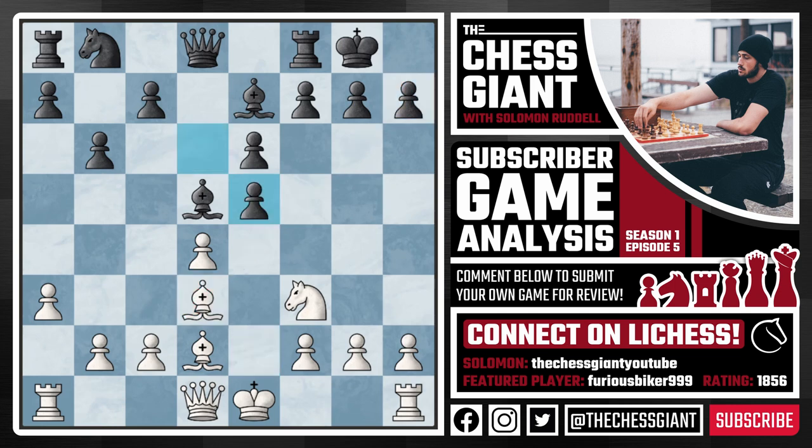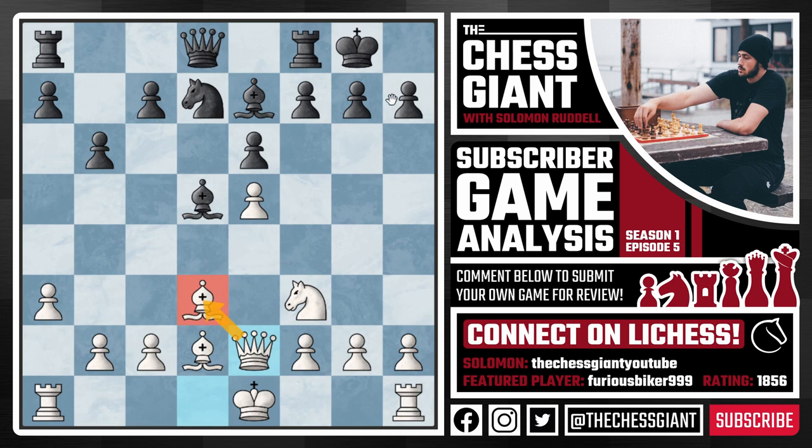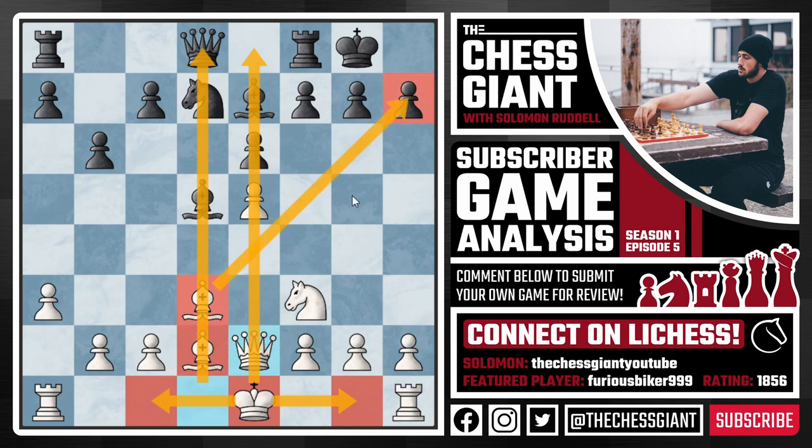Black took the pawn on E5 and we simply took back with our D pawn, and following Knight D7 we see Queen E2. I like this idea — Bishop D3 activating the bishop, giving some space for the Queen on E2. White has a very subtle idea in that their king still has flexibility. We can castle kingside at any moment or castle queenside. If we castle kingside we put our rooks on E1 and D1 and pressure the center, and if we castle queenside we have two very active bishops pouncing on the opponent's king, throw the H pawn down the board, and we're going to have some very fun and aggressive chess.